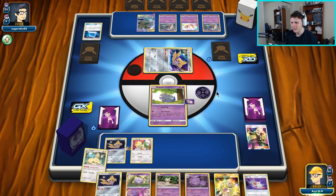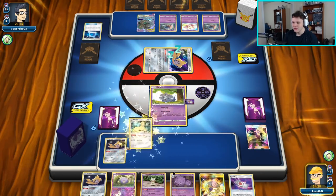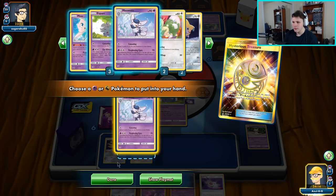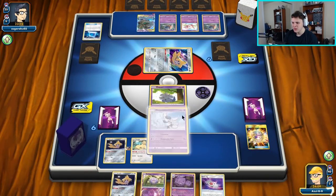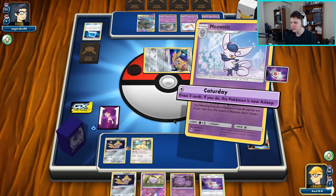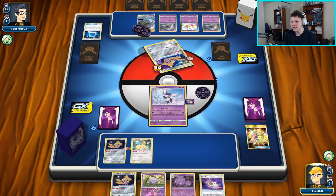That might actually be what their deck focuses around. There is a Persian top deck though — so we're somewhat saved. I'm going to go ahead and just grab a Meowstic and start swinging. Our opponent might not have the turn two, so we may as well put some pressure on this Jirachi. We could just Candidate and draw three cards as well, but I think I'd rather get the damage in play — hit for 50, not a ton of damage but it gives us something to work with.